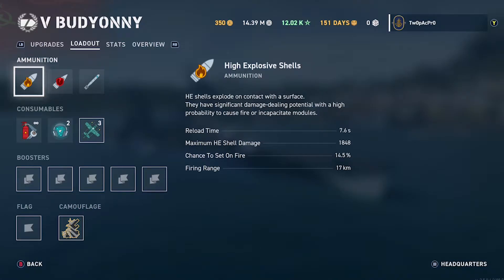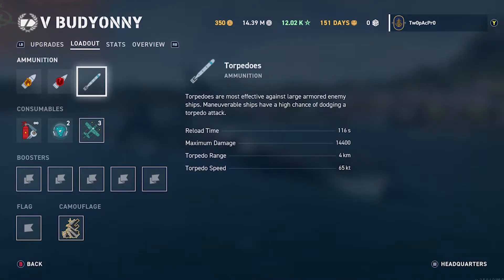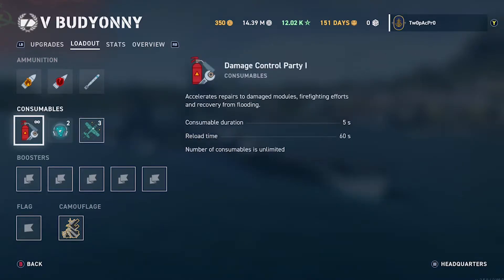Look at these rounds — different guns. The reload is substantially lower than the Molotov: 7.6 seconds. We've got similar damage though — just 0.2 of a kilometer extra range. Torpedoes are nearly the same but the reload has changed — it's nearly two minutes.